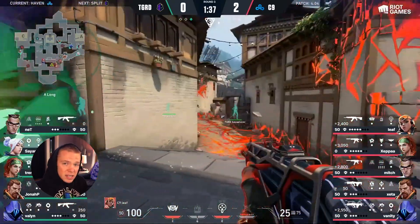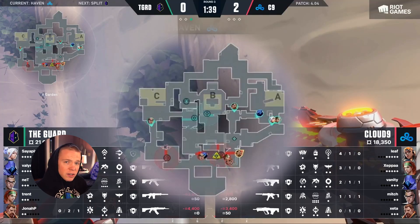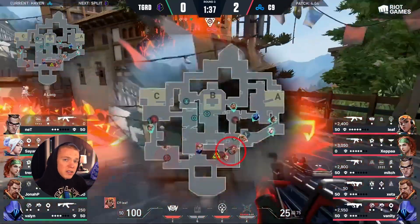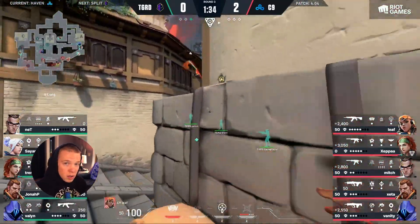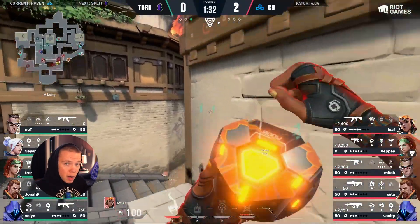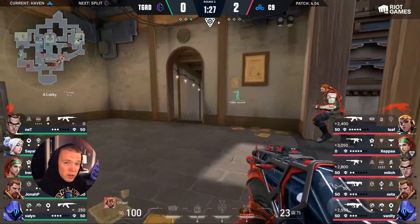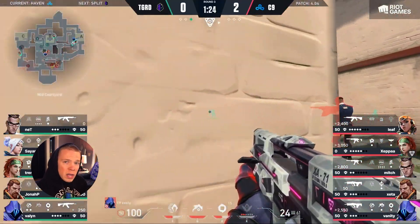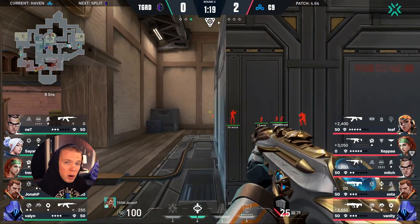Let's see what happens in this brawl toward A long. Leaf satchels instantly, probably expecting the Breach fault line to come through and trying to beat it. But the problem is that the satchels don't do too much, because the rest of his team is stunned in A lobby from the Breach. Look at how much utility was used from the attacking side: a Breach fault line toward long, Leaf satchels toward long, a Raze grenade long, a boom bot long, and a Breach aftershock long. At the end of the day, the Jett player is forced to use his dash and give up this part of the map — but this is a win in The Guard's book, because they made Cloud9 use so much utility in order to give up just this one small part of the map.